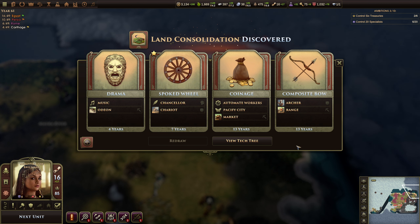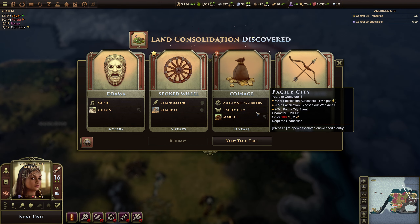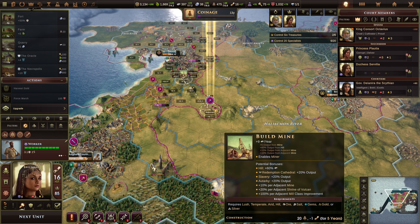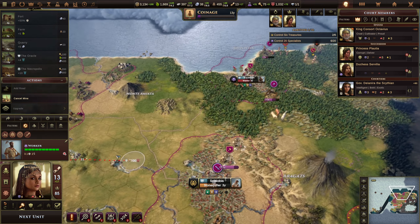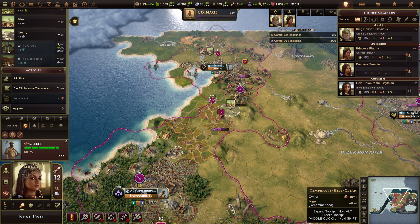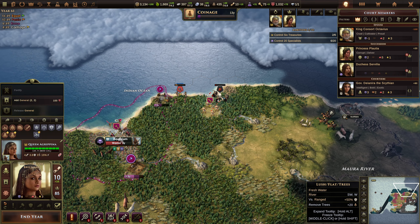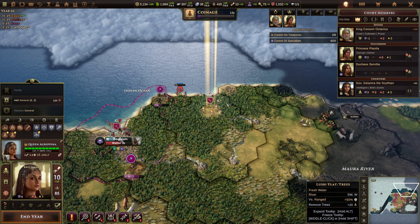Land consolidation discovered! We can have the market automate workers. We can have the chariot. I'm going to go for coinage — I want to automate my workers, that'd be so good. Let's build another mine. Next unit — you can build a mine there. Next unit, kill them.